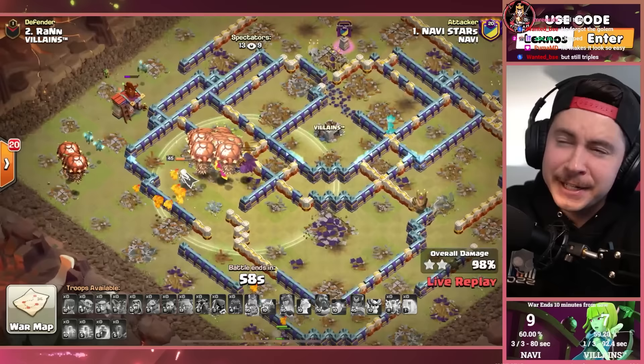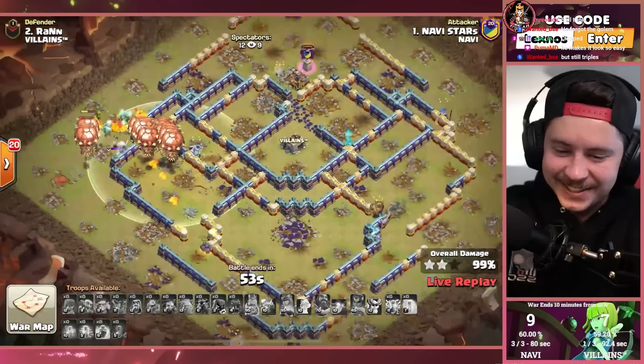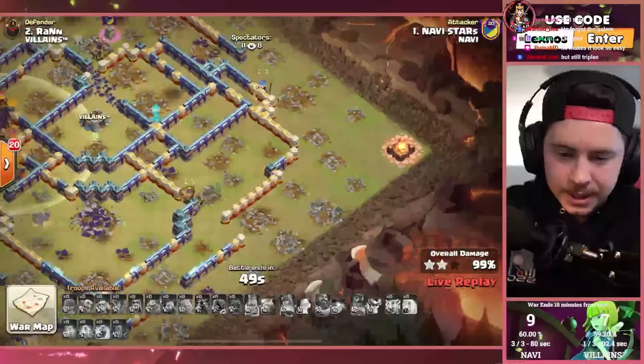He probably didn't even need the golem at all — could have swagged for extra bonus points. What a gamer, he does make it look easy. Nicely done, Mr. Stars. Did he forget the golem? We're gonna say he forgot the golem because maybe that's a thumbnail. They are four for four!